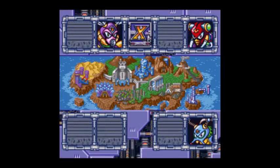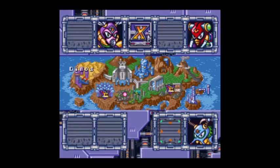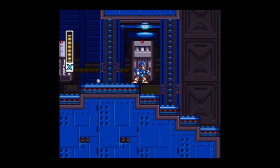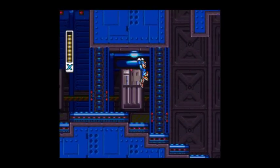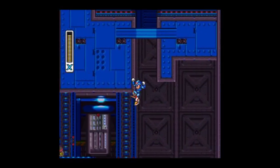Hello, I'm TenRine432. Before we go to the next stage, which I just recently remembered I had the weakness for, we're going to go back to Wheelgater's stage to grab a quick Dr. Light upgrade. We're going to be getting those a lot more now, in this last part of the game.